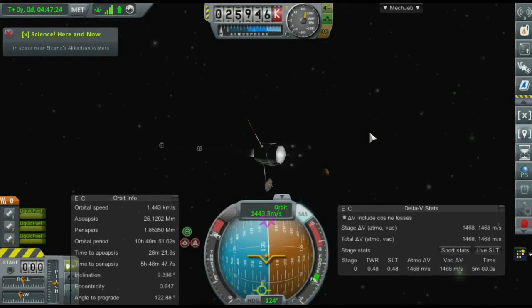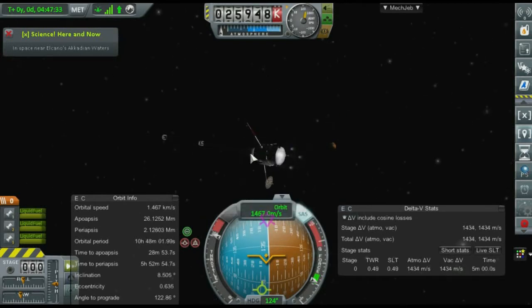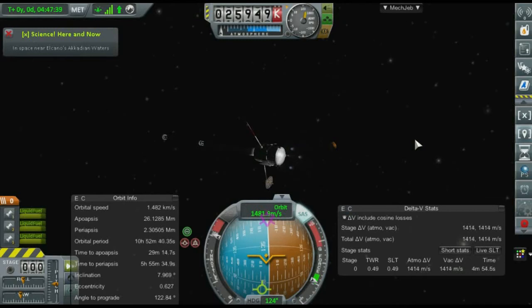You can see here that I'm getting very close to Hawking — we can actually see it there in the distance. But I am running out of delta-V and there's no way I'm going to be able to make it up and get an encounter with it. So what we're going to do is grab the science we can from this altitude and relaunch with an upgraded tracking station, which will help me see when I'm in the right inclination to launch.